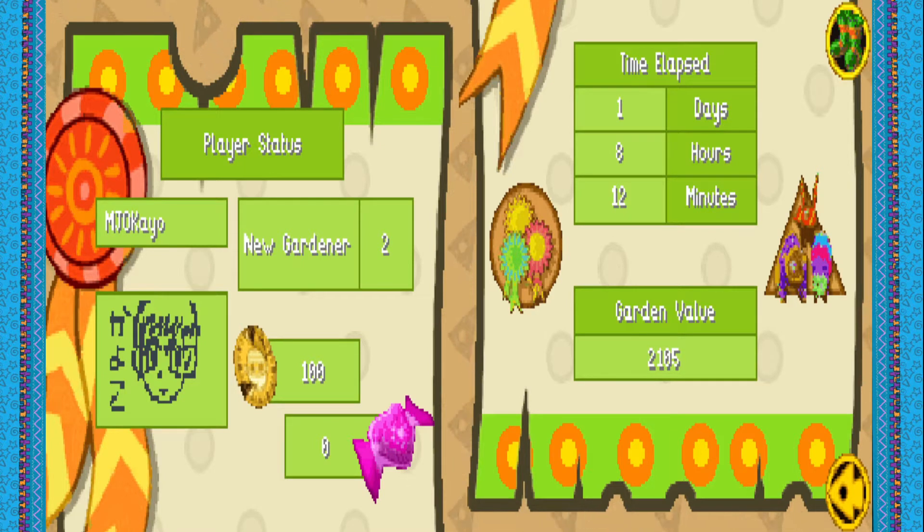Hey everybody, this is Koo Impact with Let's Play Viva Piñata Pocket Paradise. I was just checking out the status screen here when I noticed that we are a new gardener, level 2. It's been one whole day in-game since last video, and our garden is valued at 2,105 coins — and we sold everybody.